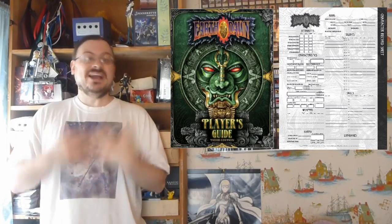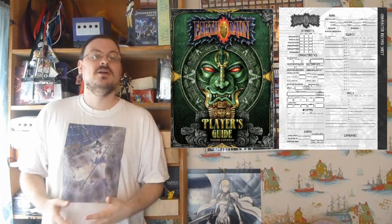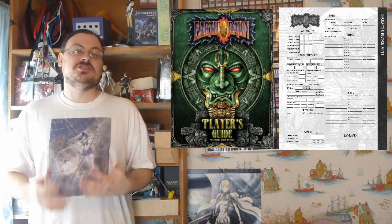Greetings! It is I, Tantus Narevan Jacobin, Lord and Emperor of the Jacobin Empire, and welcome! Today we're continuing our discussion on Earthdawn! I'm going to go over some more basics of characters and start building up into character creation even more. But let's talk about some of the basic things that are on your character sheet.